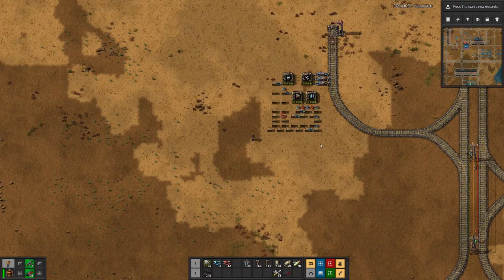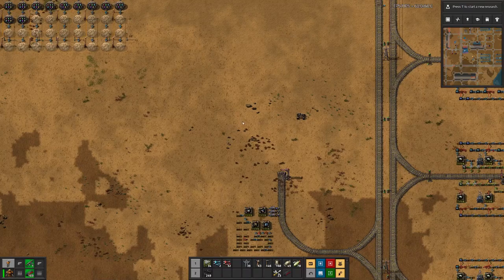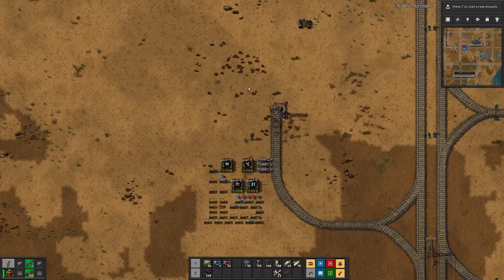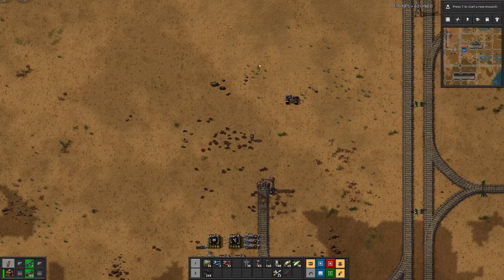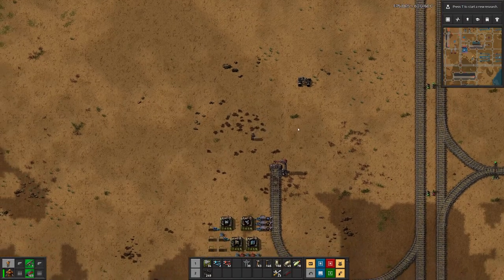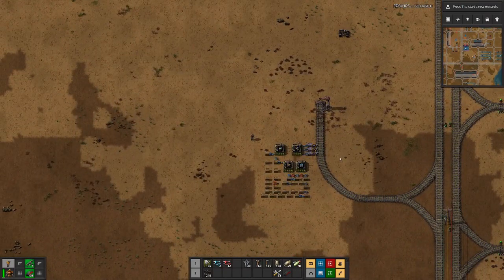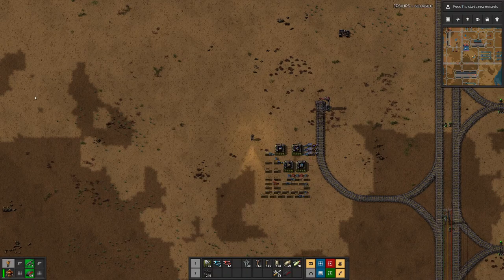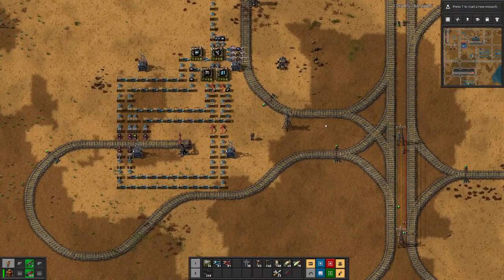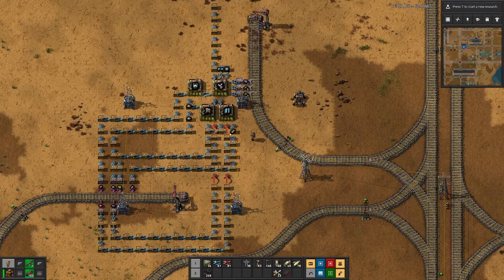Then we only need to set up the trains, and probably the rocket silo will be up here, so we will not directly insert the satellite because we have a station here and we need a bit of room on the other sides of the silo. Let me finish this setup, place down the second station, and then we can see how this spaghetti with inserters and chests is supposed to work.